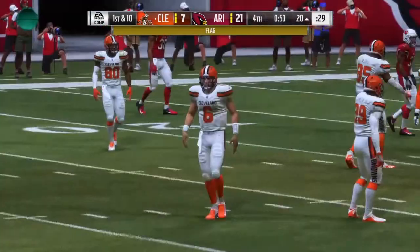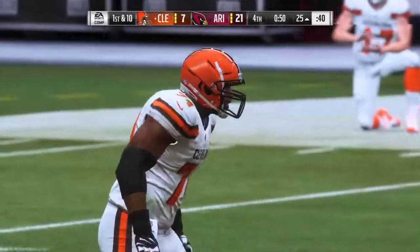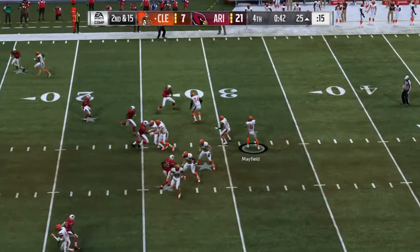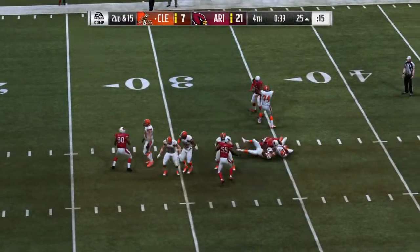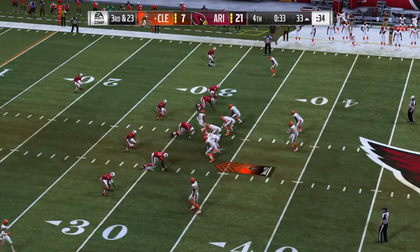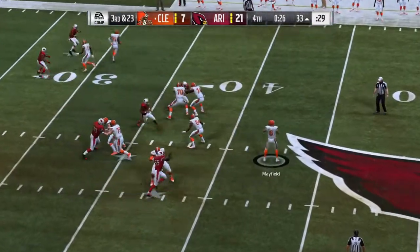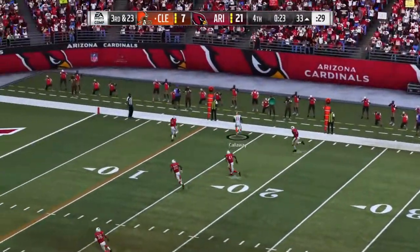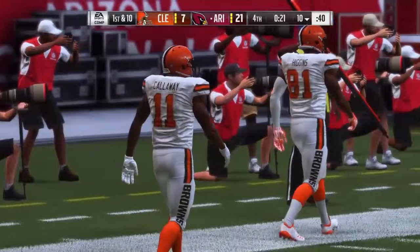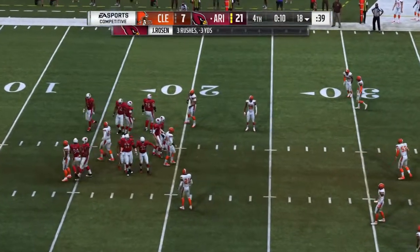Flags down — looks like one of the Browns might have moved, false start offense. From the gun Mayfield — that's a loss of eight yards, bringing up third down with counting down to 30 seconds remaining. Mayfield from the gun on third down — completes this to Cataway over on the right side and the ball's out, the Cardinals have got it. That drive wasn't it. Down to a knee, here's the Cardinals looking to let the clock roll.